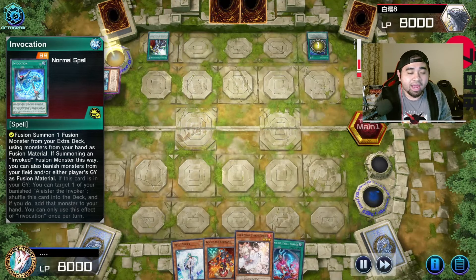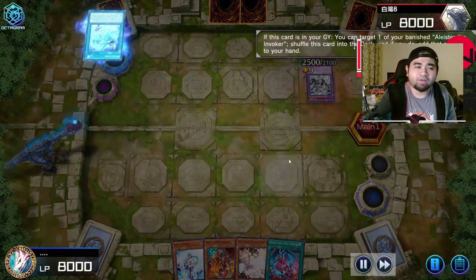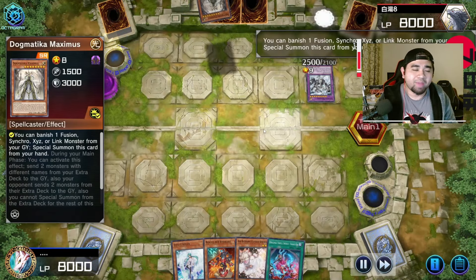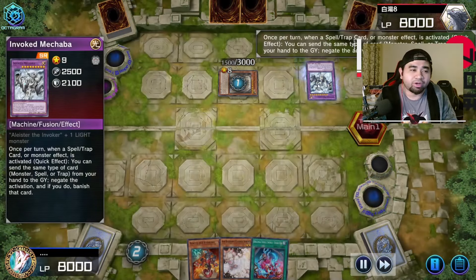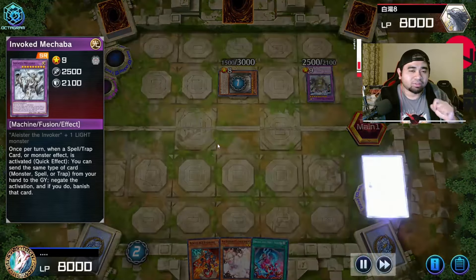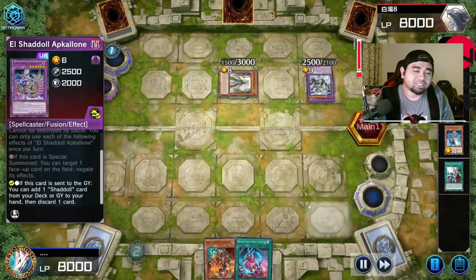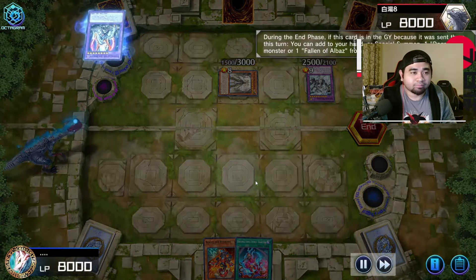Sadly he has the Crossout Designator which negates my Maxi. It doesn't really matter because we have Ash Blossom going second, and an Effect Veiler if he uses an effect. Our opponent spins back a copy of his Invocation and bounces back Alistair from the banished pile. He then uses the effect of Maximus, banishing Almirage, gaining advantage or sending cards to the graveyard. I tried to use Effect Veiler to trigger Macabre so that I'll have an Ash ready.